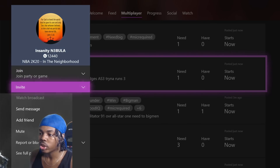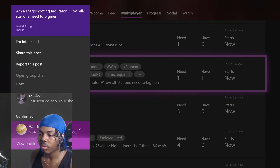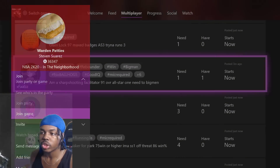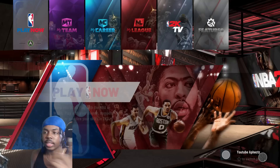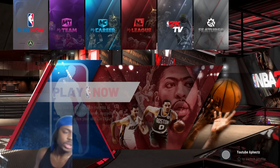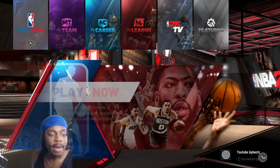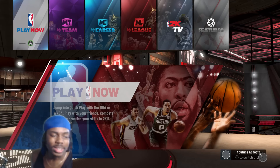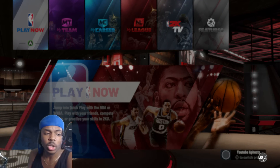You literally just find somebody, and whoever's appearing online in their neighborhood you just join their neighborhood. Some people you can't join — some people have that setting turned off. New profile, In the Neighborhood, Join Game — you just join that game. Quick edit, leave it so the right stick is available, and just join the game. Simple steps. The only thing about this method is that you're going to have to go to the main menu after every game, so it's a little bit more tedious. But it's the same simple step if you're going into MyCareer.